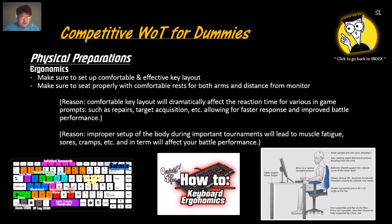Ergonomics is the effectiveness of your positioning — your keyboard layout and your posture. Make sure you sit upright with comfortable and effective key settings. When you're panicking, you have to press buttons quickly such as repair tracks or fire extinguishers — pressing the wrong button can get you killed. If you get carpal tunnel syndrome during a tournament, you will mess up your shots, give away your position, and cost your team the game. Sit properly with good comfortable layouts on your keys and mouse.